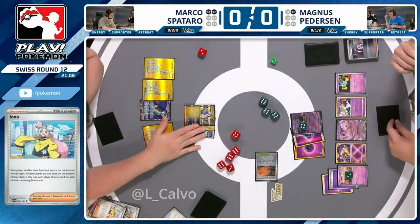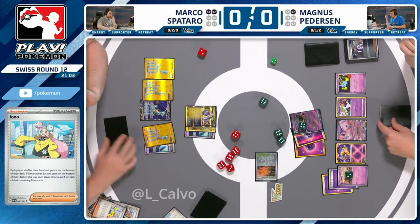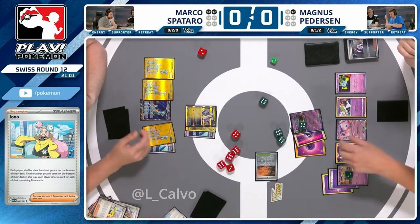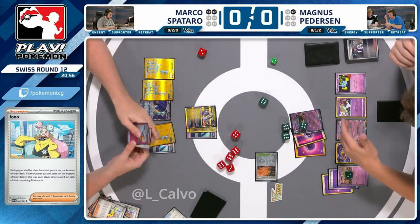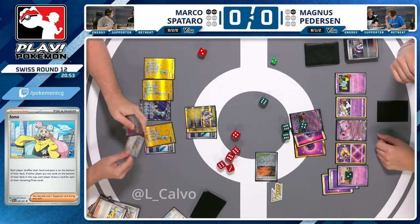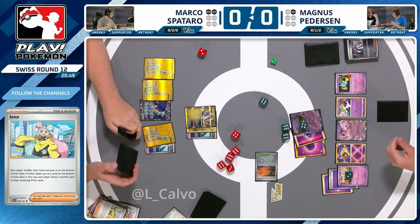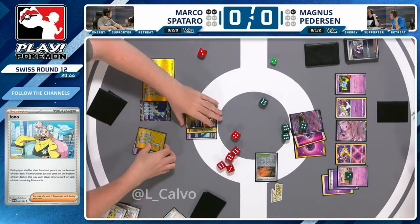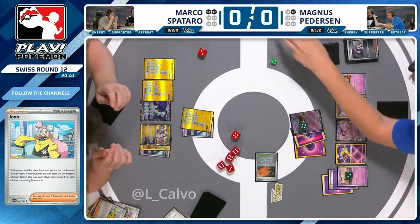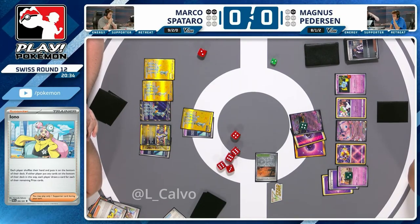Does he only have one in hand right now? He should have two — he definitely should have two in hand. Oh my goodness, this is getting close. That second card has given him two trainer cards! That means it's going to KO and the game is going to be over. But Magnus would be taking a massive risk — can you play a trainer card? What was the second trainer? Arven — that's not playable — and Prime Catcher, which you need to win the game next turn.